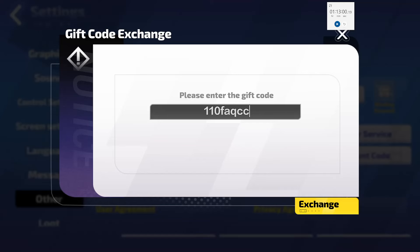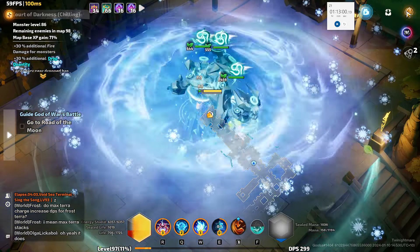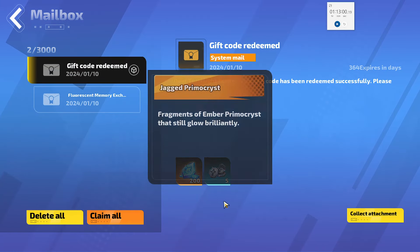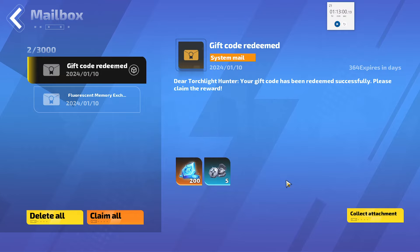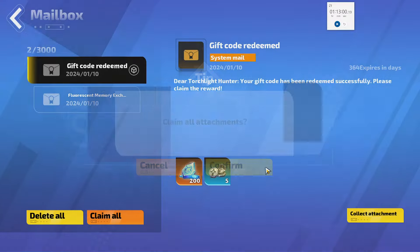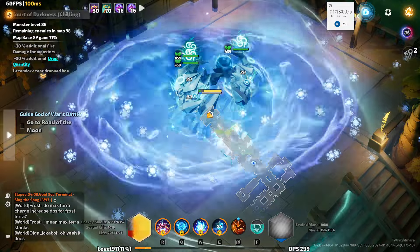G'day everyone — I was a little bit distracted just then. The Crow's Corner was on, so if you quickly use this code in-game you will get a nice reward. It's normally active for about 24 hours, so if you do that you can get 200 Jagged Primo Crystals. You have to be quick as it's very limited time. Anyway, back to the video.